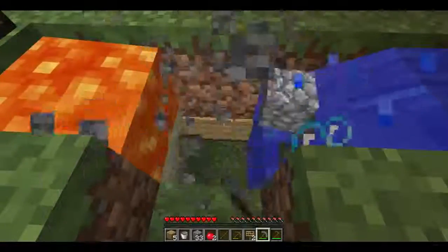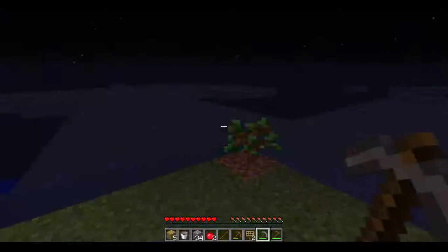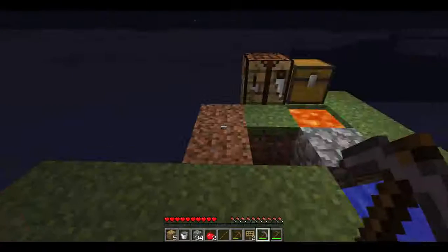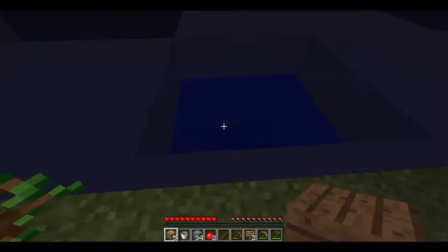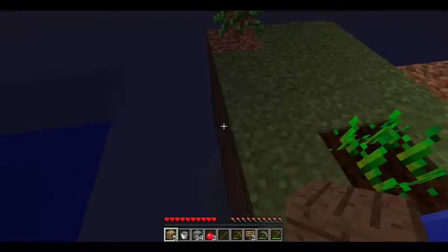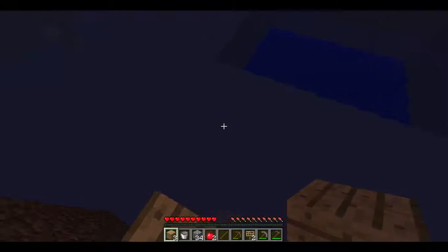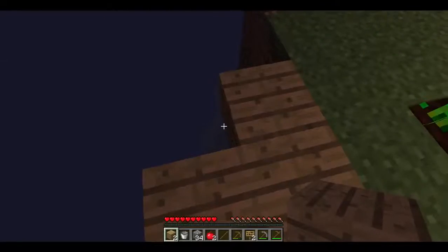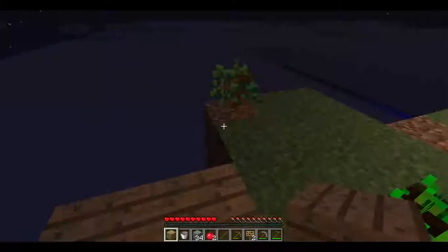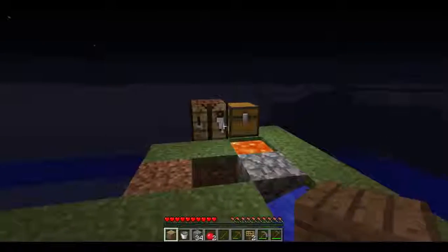I'm just gonna collect some more cobblestone. Maybe we can start building our house. I was kind of thinking maybe we should put, like, some wood down — maybe two pieces of wood first. Pretty much just sneak over here. I'm not really good at sneaking, so I just gotta be really careful. We're probably gonna put two more sides of wood right there so we can put fences up, but we gotta wait for our trees first, so that's such a bummer.